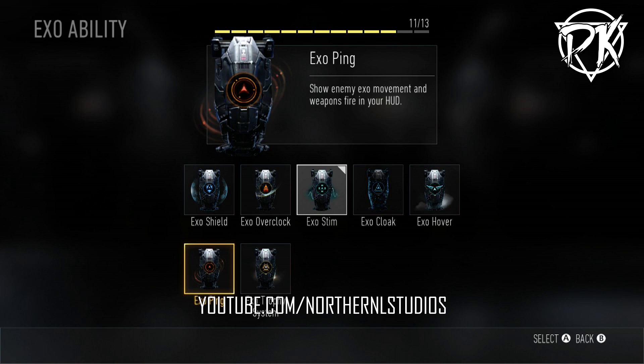XO Ping is the one I used and I actually kind of like. It shows enemy XO movement and weapons fire in your HUD. Basically, if an enemy is using their XO suit and I have Ping running, I can see where they're moving on the map — it highlights them bright red and puts a big outline on them. You can see them through walls and on your mini-map. So that's something to keep in mind for people not using perks like Blast Suppressor to hide their XO movement. It's probably one of the abilities people are going to be using quite a bit.